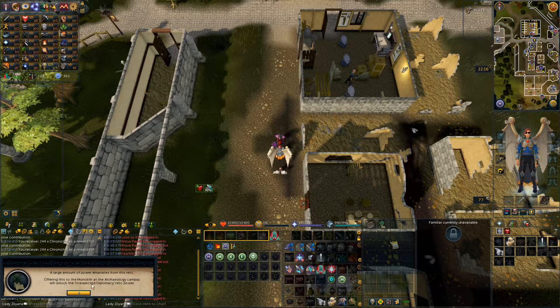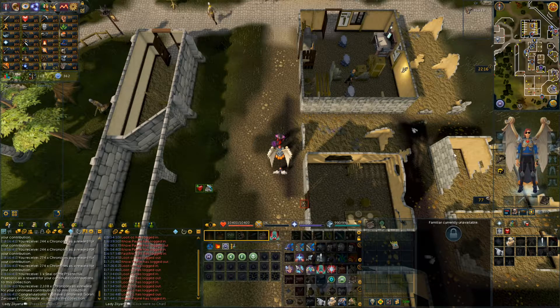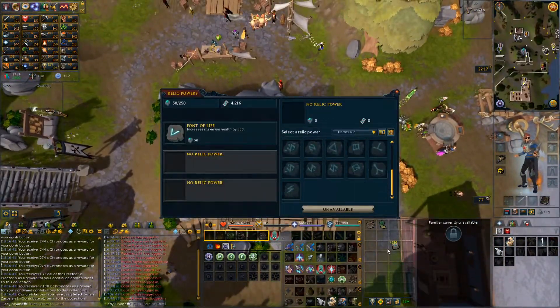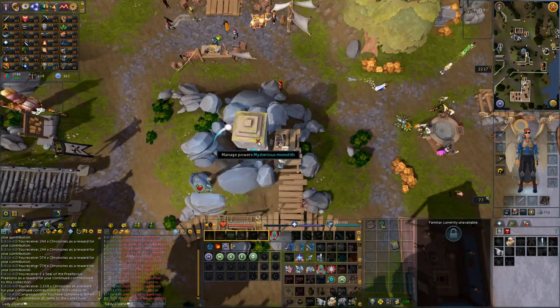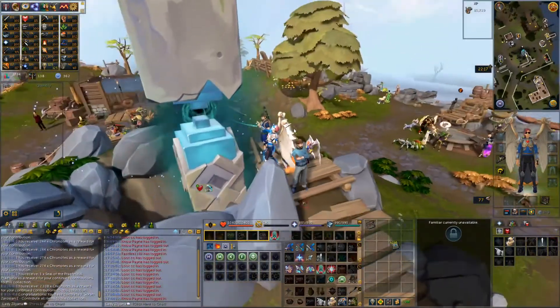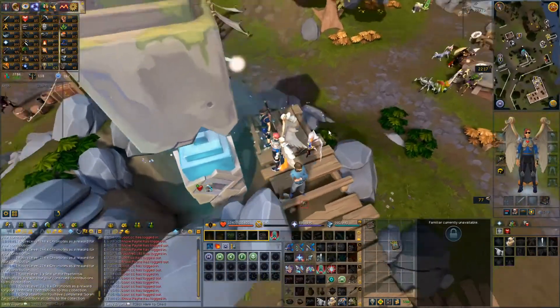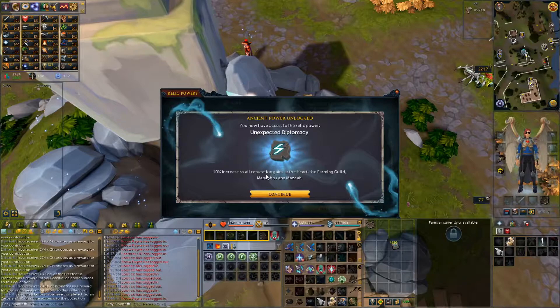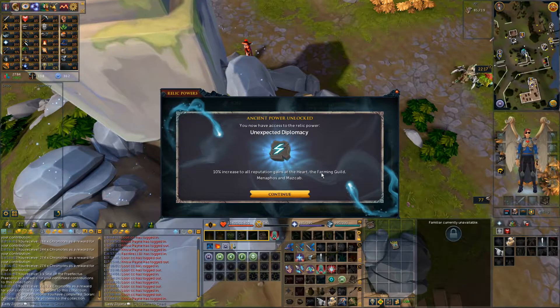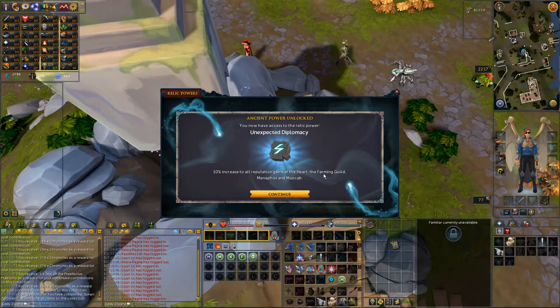So what this is supposed to do — first I have to give it to the Monolith. At the Monolith, I have to use it on it. There we go — it's a pretty cool animation. 10% increase to auto-petition gains in the Heart, Farming Guild, and Menopause. The reason I went for this is because I am trying to get my Farming Guild reputation maxed out.